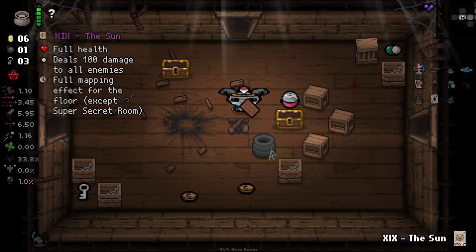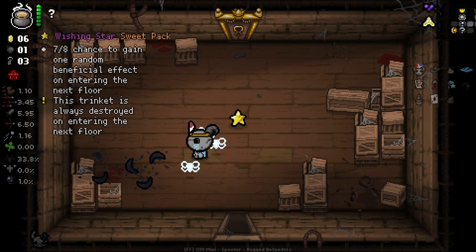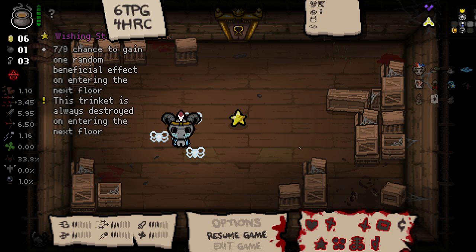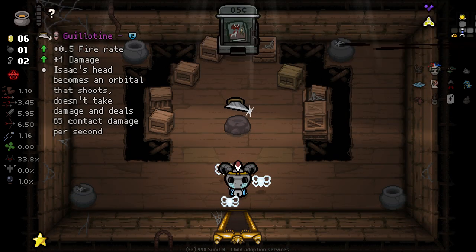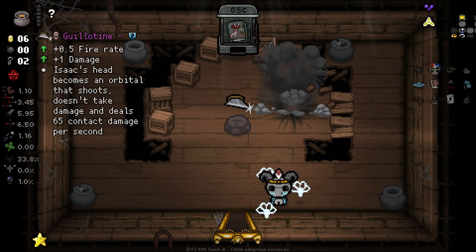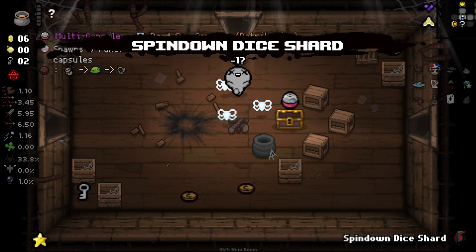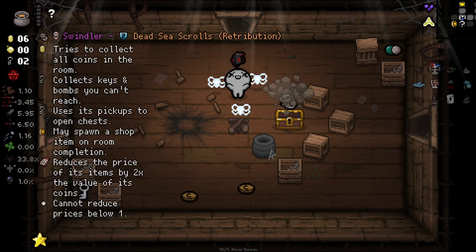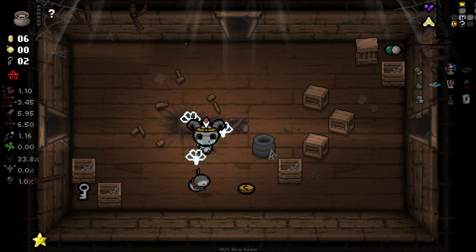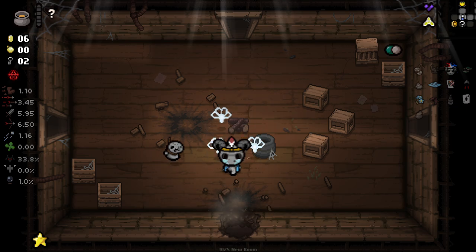I'm going to pop my Sun card in a room here. This is seven-eighths chance to gain one random beneficial effect on entering the next floor - this trinket is always destroyed after entering the next floor. We'll take that and see. Guillotine - you know how I feel about guillotine. Spin down could be useful. I think I want to spin down that. We're definitely going to spin down this, because this guy is an absolute G. I love him. Also got golden bombs - the golden bombs recently have been nuts. We've been getting golden bombs out of the wazoo.